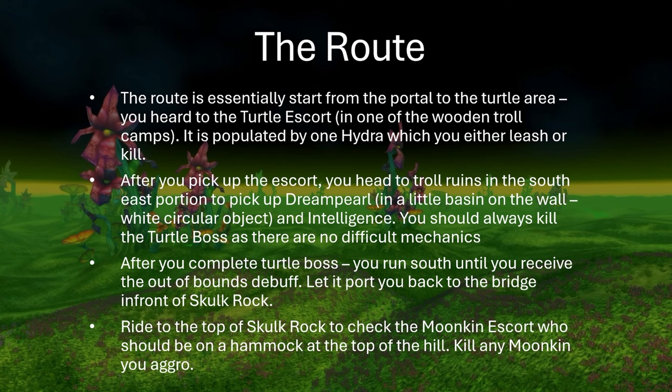After this, you're going to do a skip. When you go out of bounds of a certain area, you get a debuff, and after 10 seconds, you automatically get a two-second cast which ports you back to the start of the bridge in front of Skull Rock. After this, you ride up to Skull Rock and check the hammock for the escort. If the escort isn't there, you go back down and kill all the Moonkin that you aggro — it is much quicker than trying to leash them.